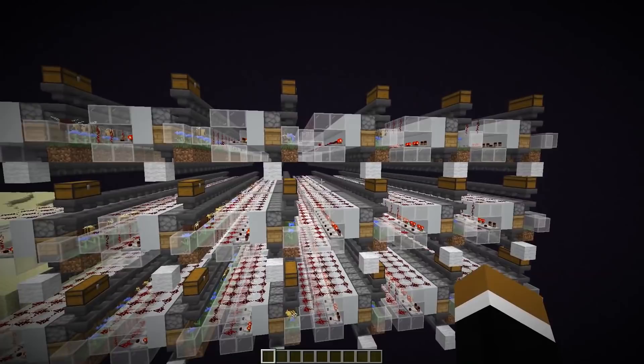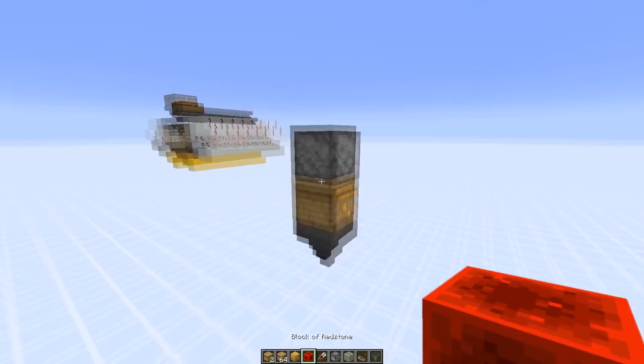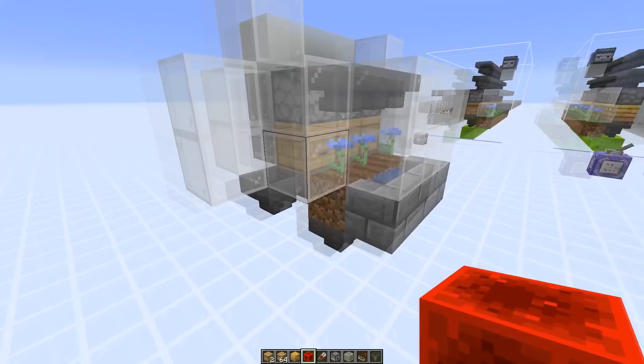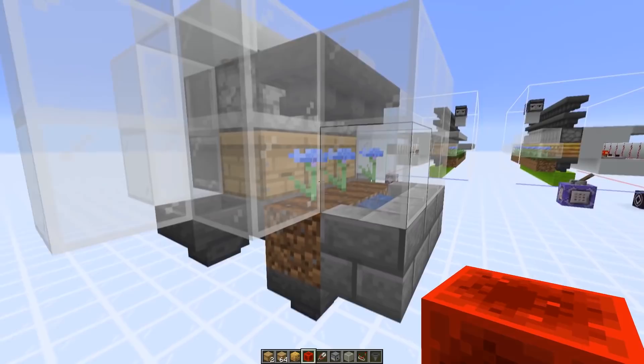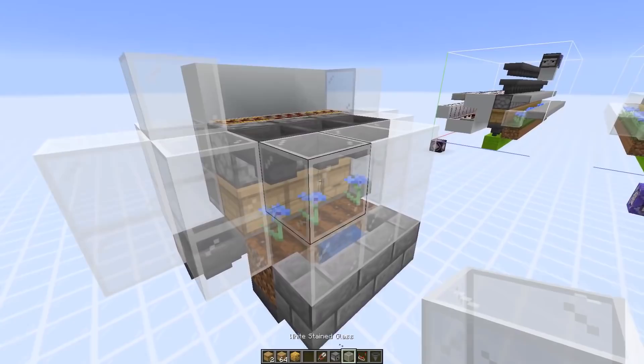There's one extra challenge for the honeycomb farm: you generate 3 items at the same time, and the hopper is only able to pick up one. The other 2 items usually fall out to the side. For the adjusted honeycomb farm, instead of placing the flower on dirt or grass, I put it on farmland. Farmland is not as high as a normal block, which means hoppers below can pick up items that fall. That's also the reason why I recommend building the honeycomb farm in the end dimension, since you need some water to keep the farmland hydrated, otherwise it would turn back into dirt.